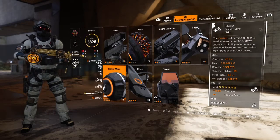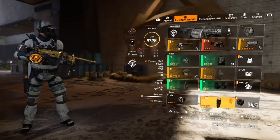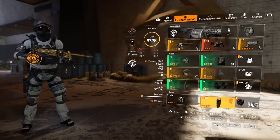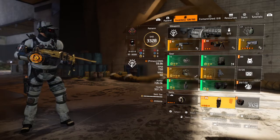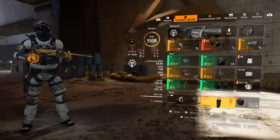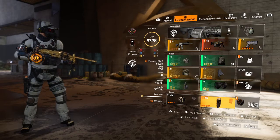You'll run cluster Seeker Mines and the Bulwark Shield. Basically, how it works is you throw your Seeker Mines, the countdown starts for them to refresh, and you pull your shield up and it gives your Seeker Mines back. Usually there's a four or five second delay depending on how much haste you have, but it's essentially a non-ending loop of Seeker Mines.